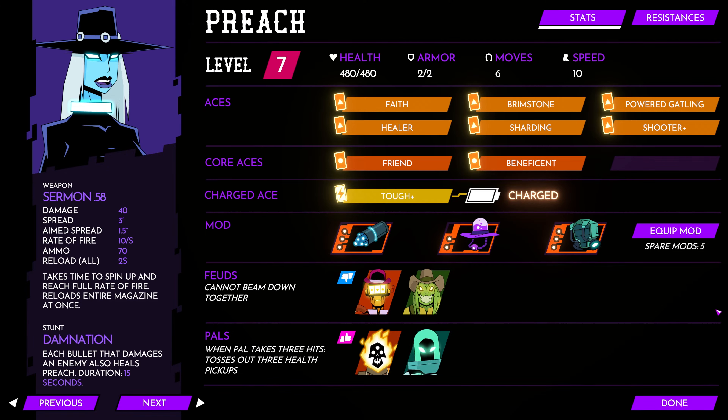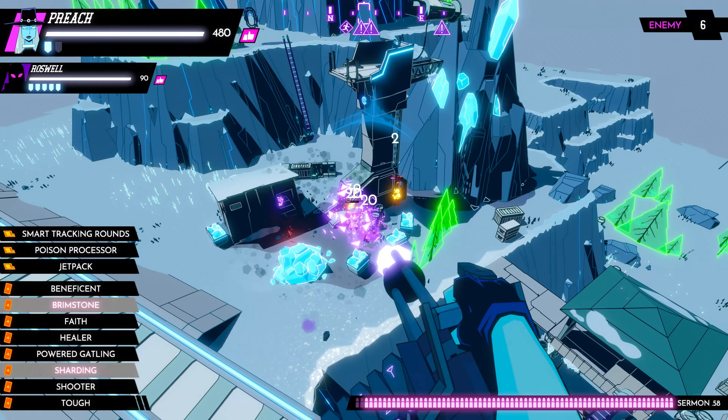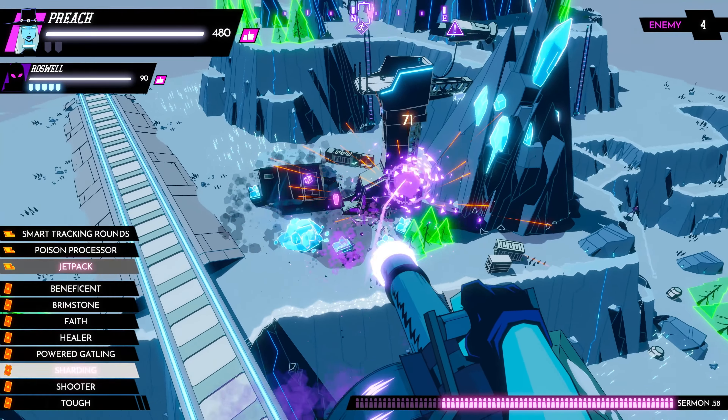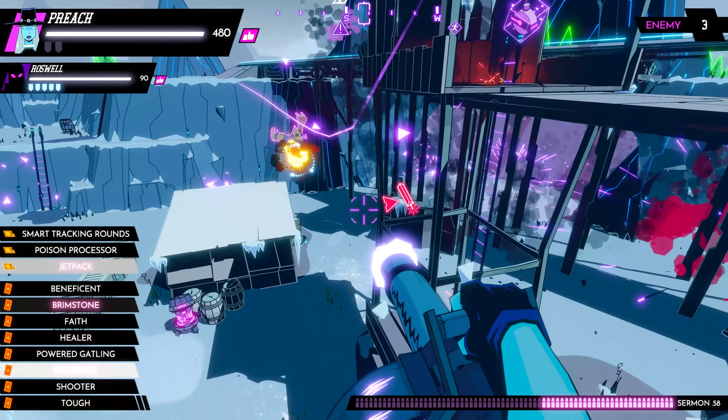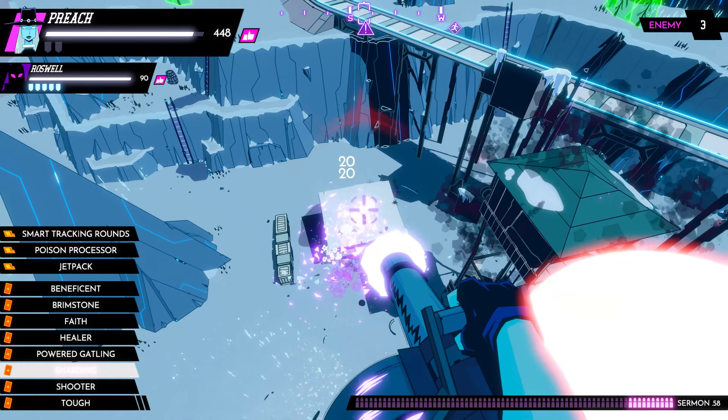Now that we've looked at Aces, which are how you permanently level up your Outlaw, they will also work in combination with mods, which you collect and use per sector. In this case, I've given Preach some homing bullets and a jetpack.